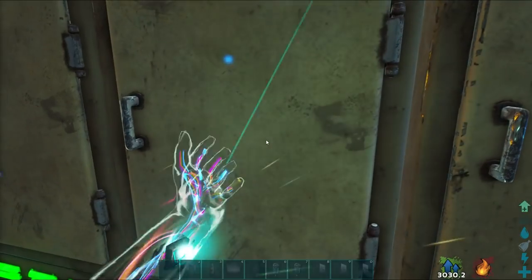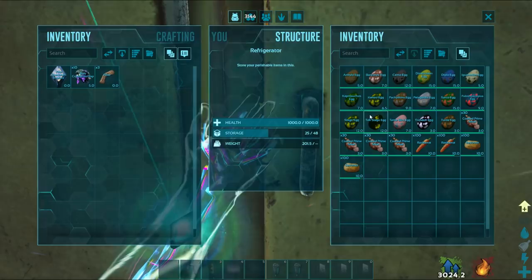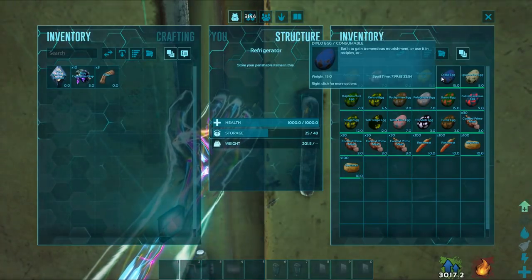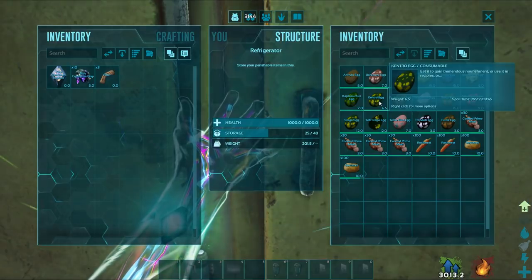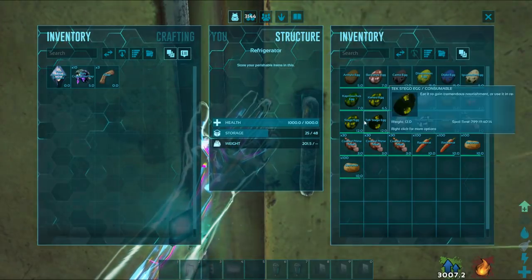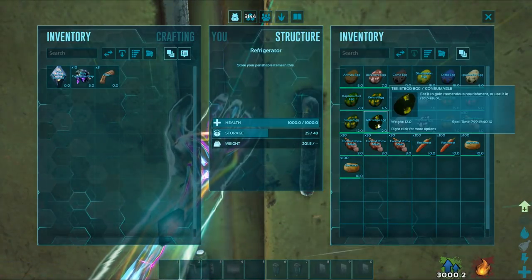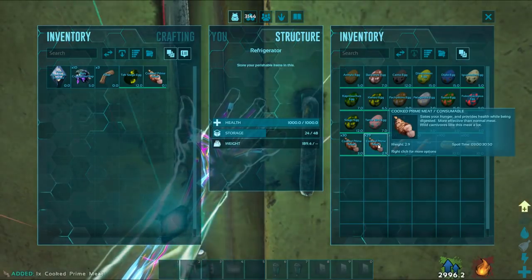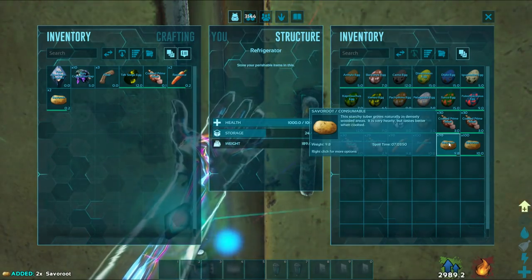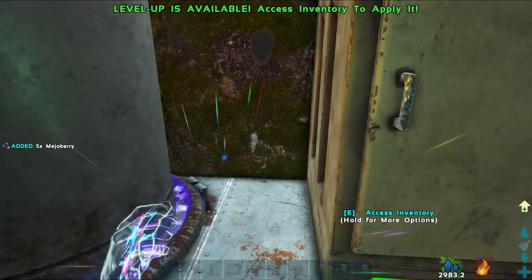Now for the regular augmented kibble — this does have multiple eggs that can be used to craft it, which include the Ankylo egg, Baryonyx egg, Carno egg, Dimetrodon egg, Diplodocus egg, Iguanodon egg, Caprosuchus egg, Kentro egg, Pachyrhino egg, Pelagornus egg, Sarco egg, Pulmonoscorpius egg, Stego egg, Terra bird egg, Truedon egg, and Turtle egg. To craft this you will need one of these eggs, one cooked prime meat, two rock carrot, two saber root, five major berries, three fiber, ten blue crystallized sap, and one water. This kibble is used for the taming of the Bolognasaur.